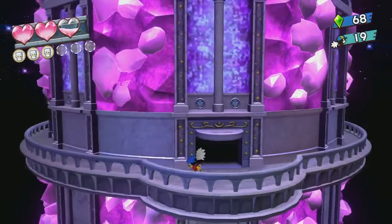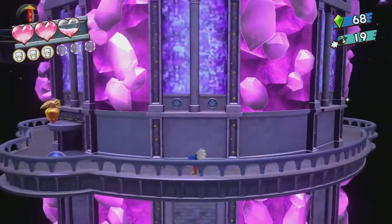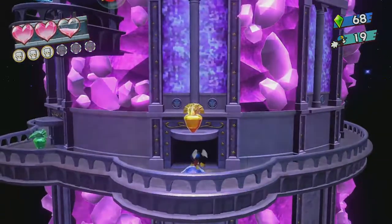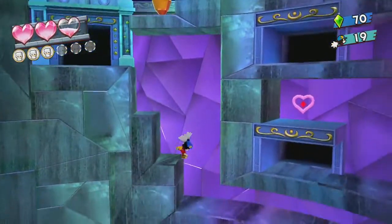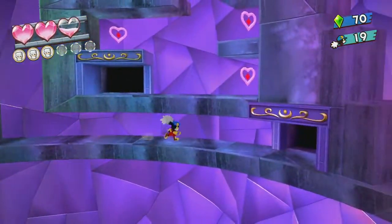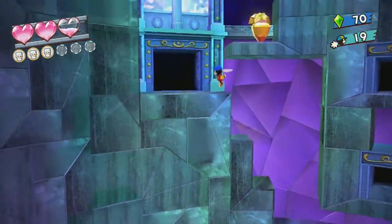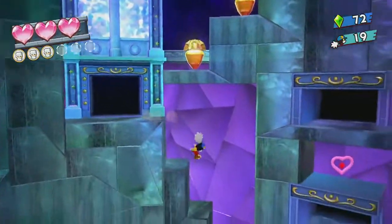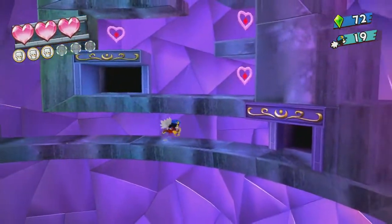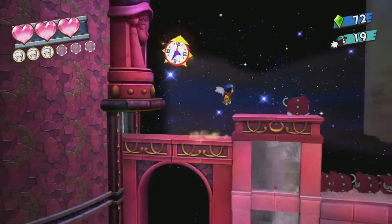Right here we should have access — yep, sure enough, we have a new area. Now hopefully we can find the green crystal, or basically more yellow. We're probably going to be smashing the yellow one next. Got hearts, lots and lots of hearts. We can't get in there until we get the yellow, unfortunately. So we're kind of stuck in that regard. Let's head in here — lots and lots of bombs.